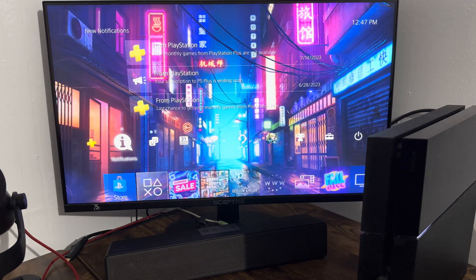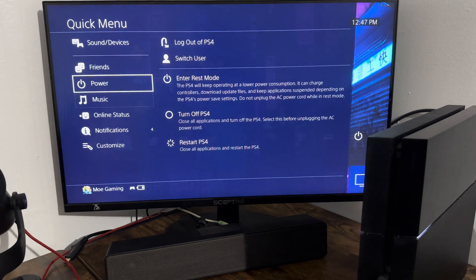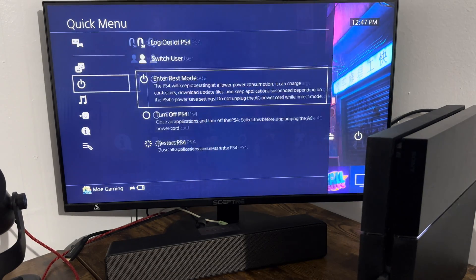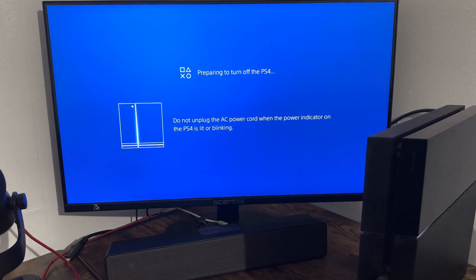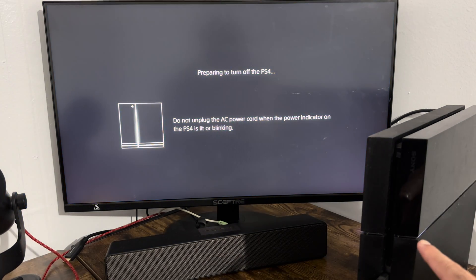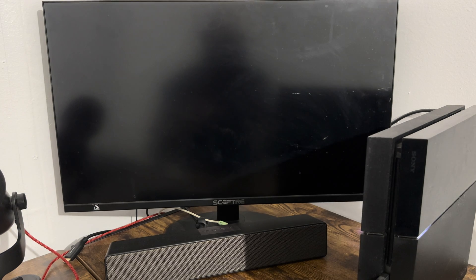Once you do that, hold the PlayStation button and go over to Power, then select Turn Off PlayStation 4. We don't want rest mode, we don't want restart — we want to power it off completely until you see the white light stop flashing. That's the goal. We don't want that update to occur, and we need it completely turned off because that is how you enter safe mode.